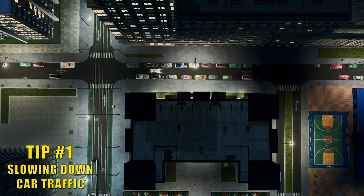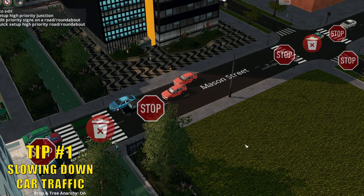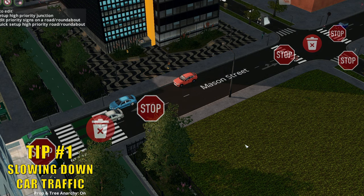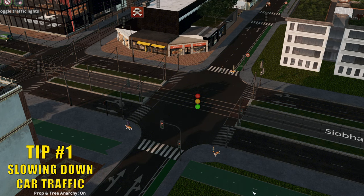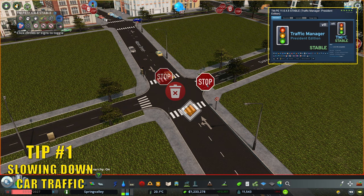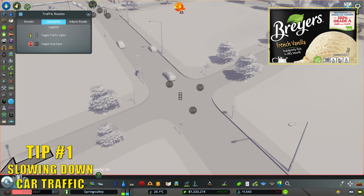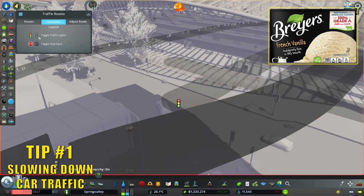Tip one: Slowing down car traffic. By increasing the time it takes for sims to get from point A to point B, they're more likely to use other transportation methods such as transit, walking, or biking. There are a few ways to achieve this, the first one being stop signs and traffic lights. I tend to stick stop signs on the smaller intersections and traffic lights on the bigger ones. For this you could either use the Traffic Manager mod or the traffic route tabs in vanilla Cities Skylines. Not only does this reduce car trip speed, but it also makes it safer for other users — not that pedestrian or biker safety is a thing in Cities Skylines, but who are you to play god with fake people's lives? Robert Moses?